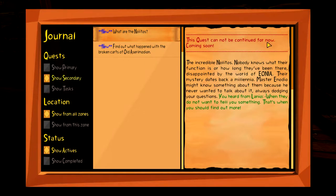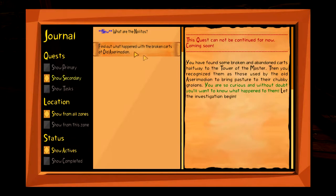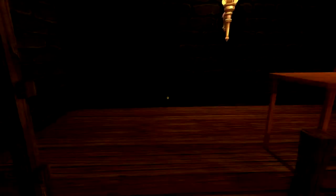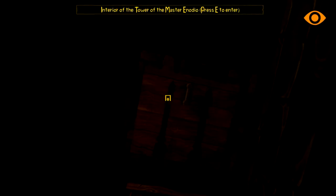With all of this we have some new quests. What are the Nolitos - can't be continued for now. Find out what happened with the broken cats - can be continued. Visit the master explorer zoologist in the swamp - says it can be continued for now. We'll have to see when we get to the swamp biome if it's actually in the game, but we'll wait and see.